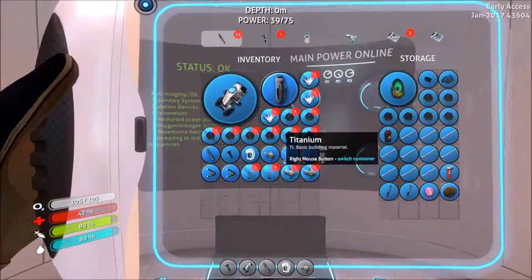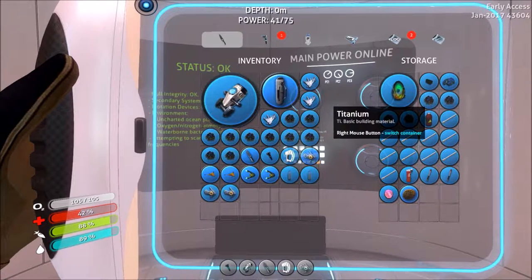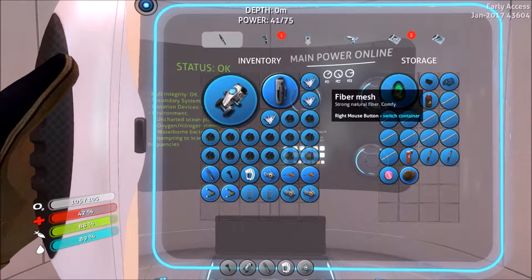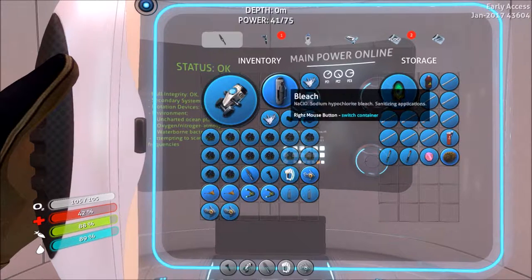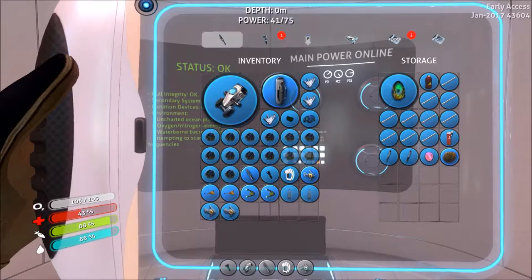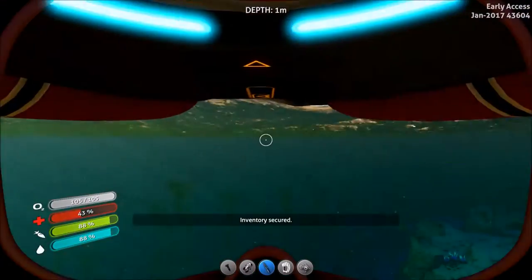What's on here? Nothing. We want the titanium. Fiber mesh — we'll take that with us. Glass. Okay, we'll go throw this into the locker in here.